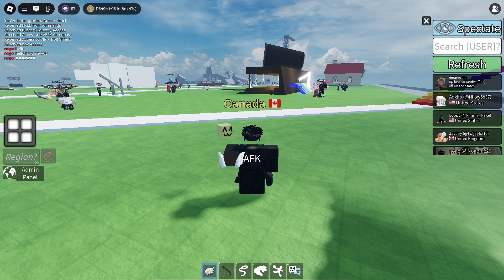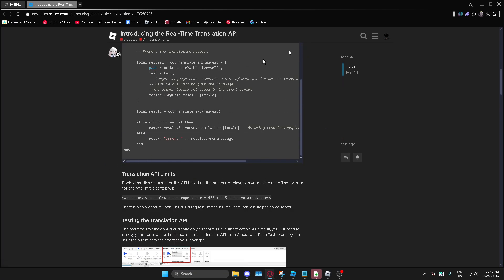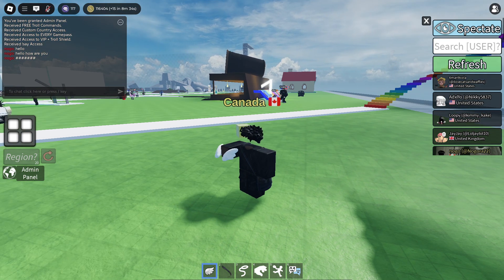This is also made using the new Roblox Translation API, which just recently released — you can find that right over here. It's using this basically, and every other player can also see the translated messages as well, so it's not just a copy-paste, it's a bit different.